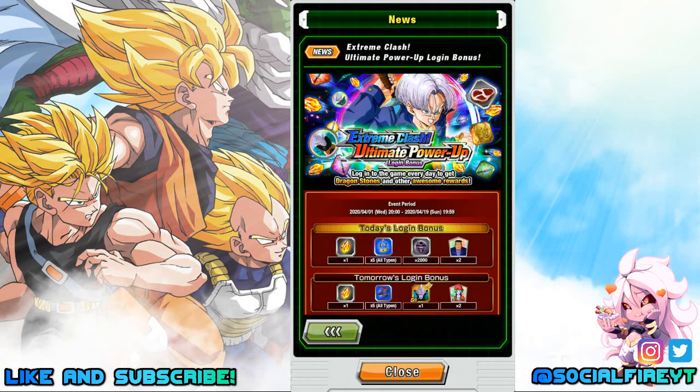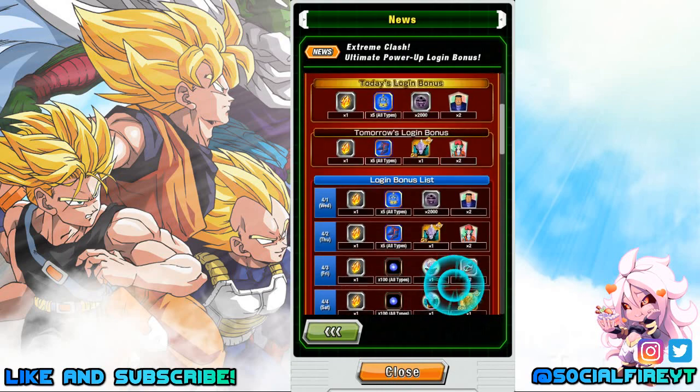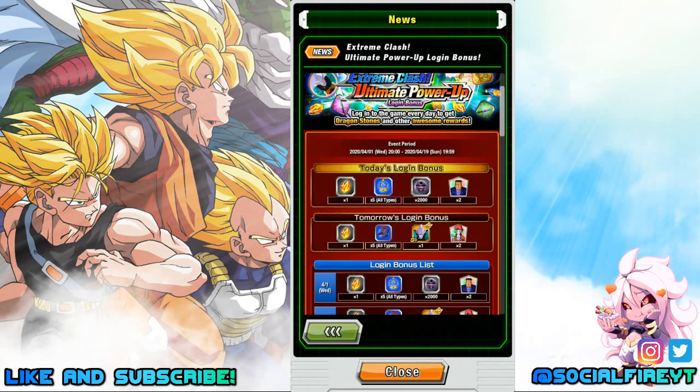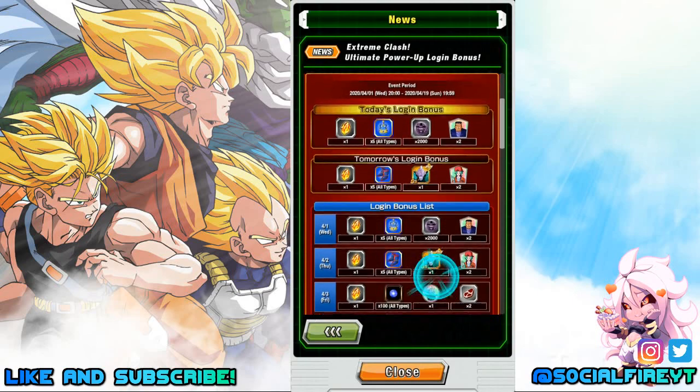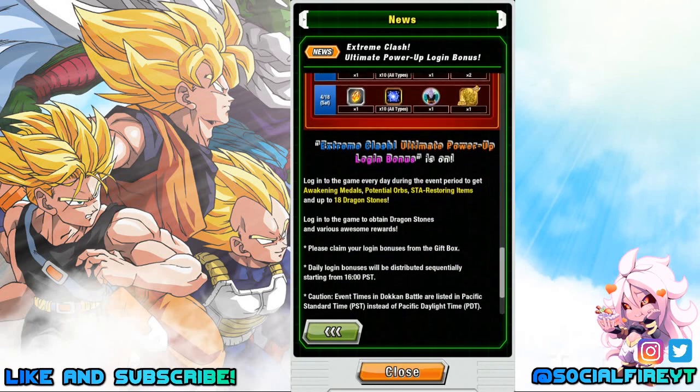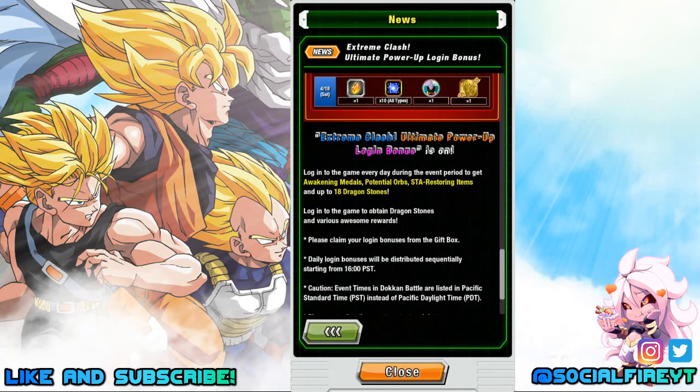Let's start with login bonuses. Make sure you are logging in every single day. Today you'll get a Dragonstone, training items, Baba Points, and support items for Android 8. Each day has different rewards, and just for logging in every single day you can get up to 18 Dragonstones — free Dragonstones just for logging in.